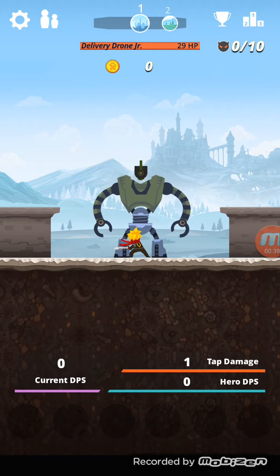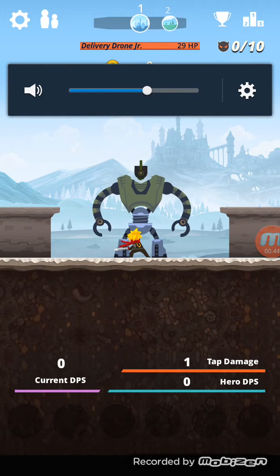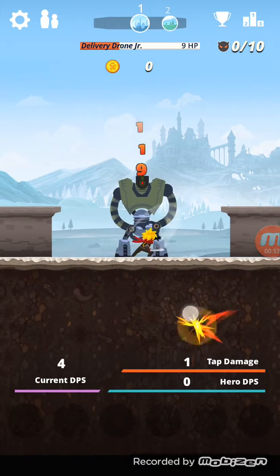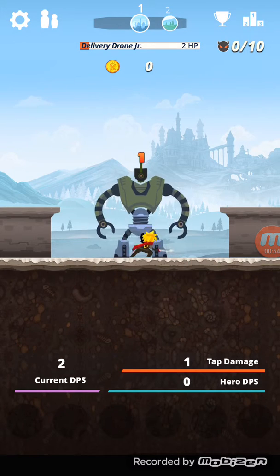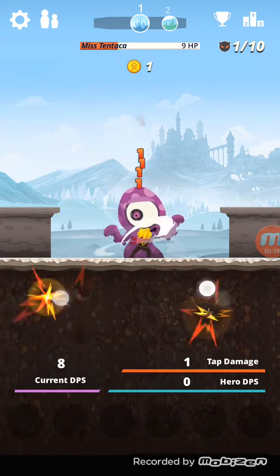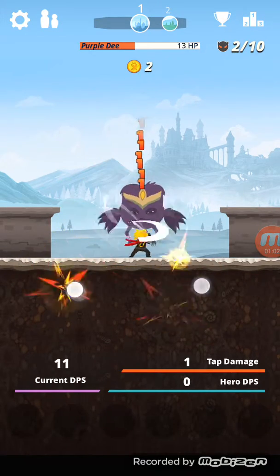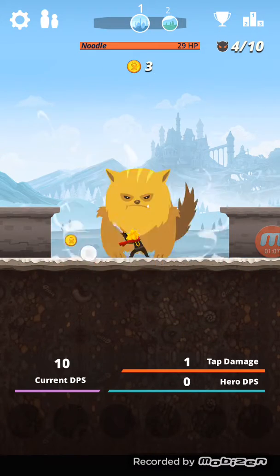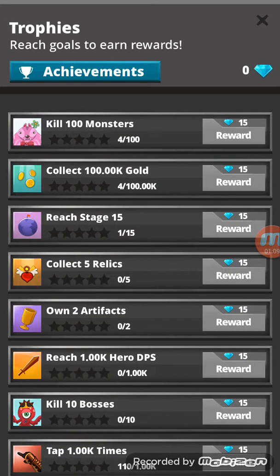There's basically no tutorial, or there might be — let me turn the music up. It's called Tap Titans and the only thing you do is tap. You can use your thumb, you can use anything — just tap. Then you click the coin to collect it.